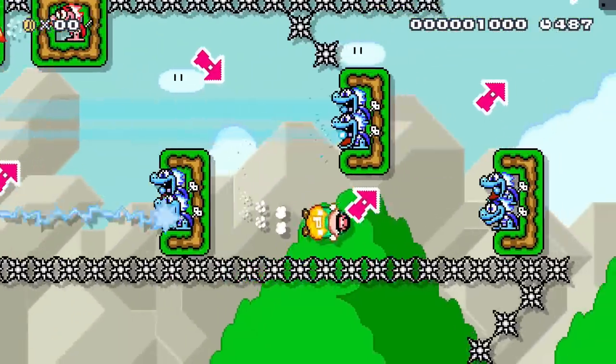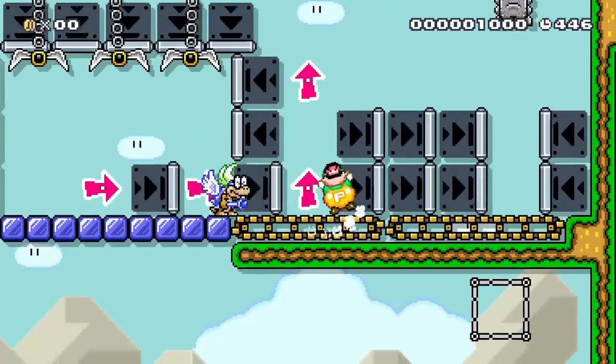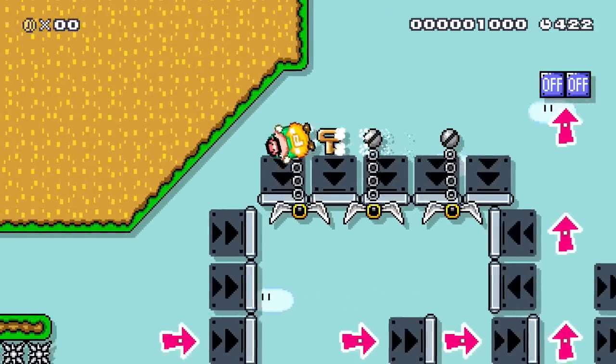Luigi made an ally with the Thwomp and needs to deliver Iggy to him. Luigi needs to bump him into the claw, get him to drop down, and lead him forward on the conveyor belts. His friend Thwomp crushes Iggy so Luigi can devour the gold for himself.